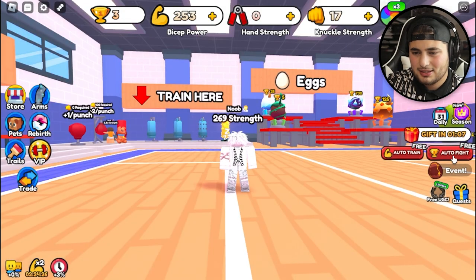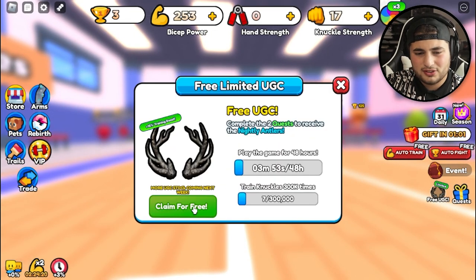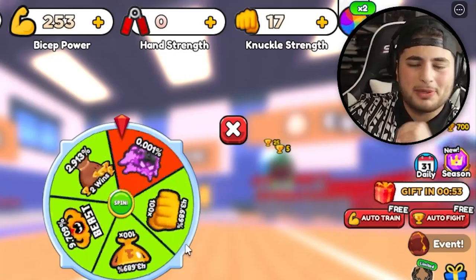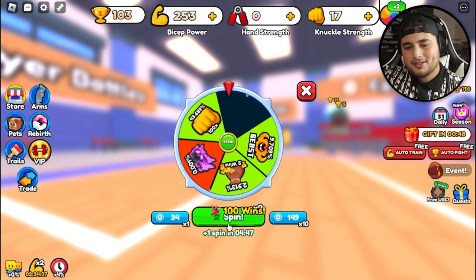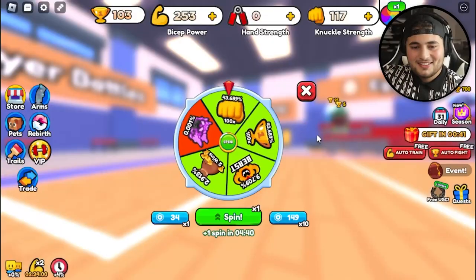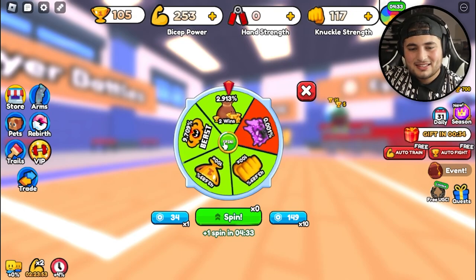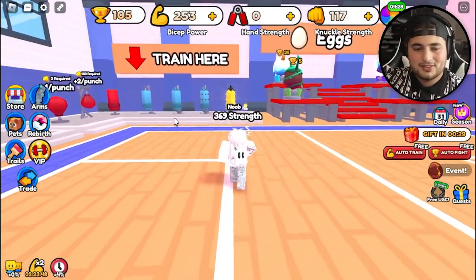Oh, I get a free gift — auto train for free, but we're not gonna do that right now. We have a quest and we get to spin the wheel for free. Let's see what we get — give me that red! We got 100 wins, we're already on a great start. Also got 100 knuckle strength. We'll take what we can get.